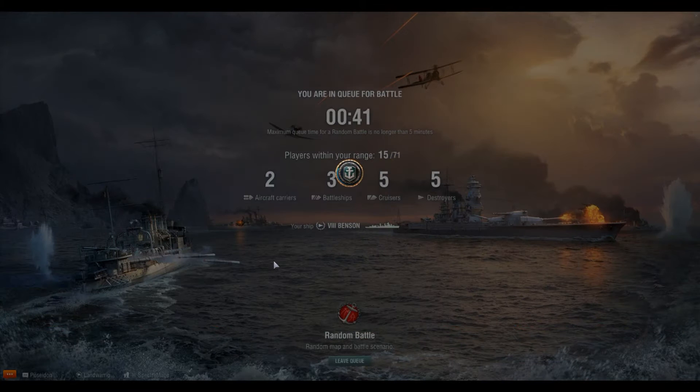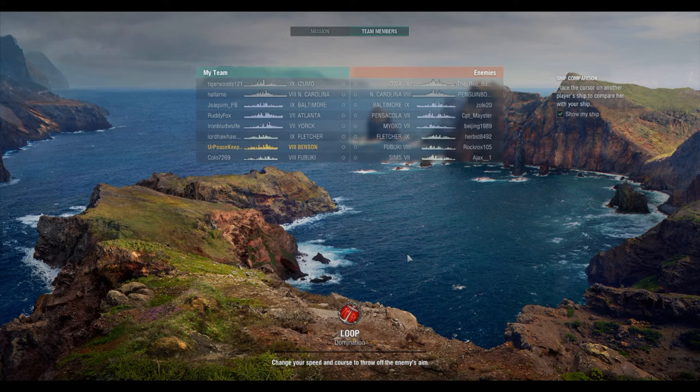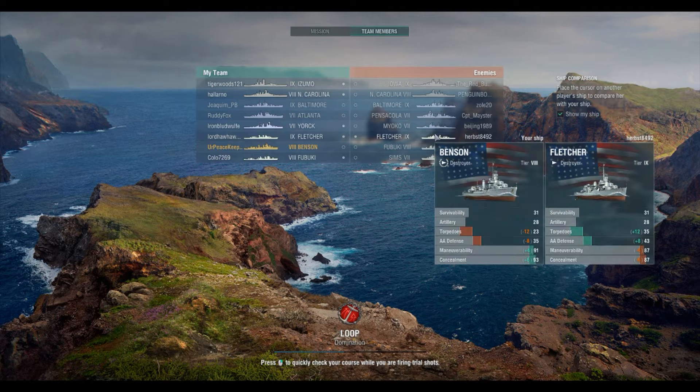In this battle, we're going to have, I believe, a tier 9 fight — I don't believe there are any tier 10s. We're going to see a lot of the gunplay. It is a short battle, only 8 vs. 8 rather than 12 vs. 12, but that's okay. There is a Fletcher on each side, a Sims on the other team, and a Fubuki, whereas we have a Benson and a Fubuki.